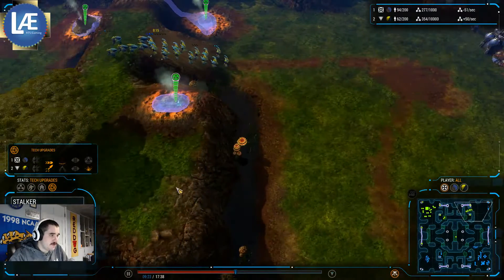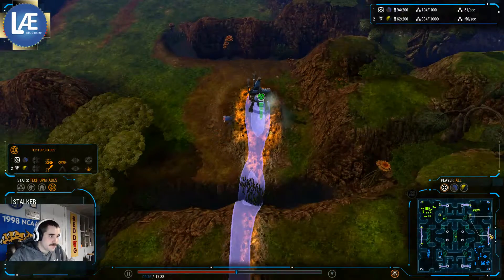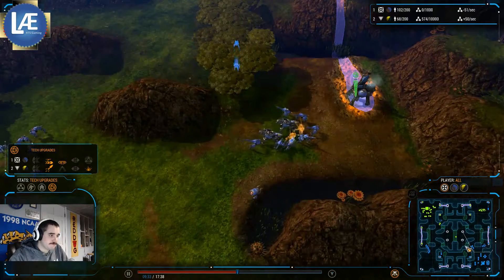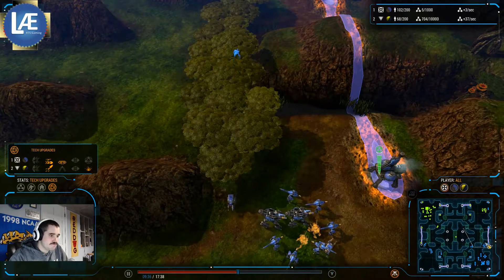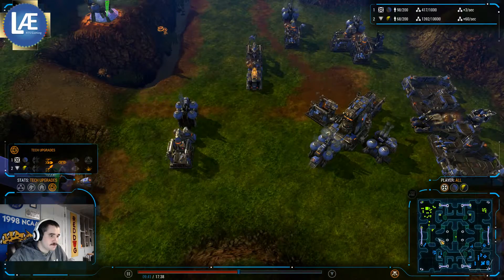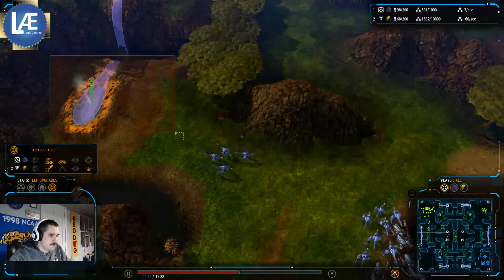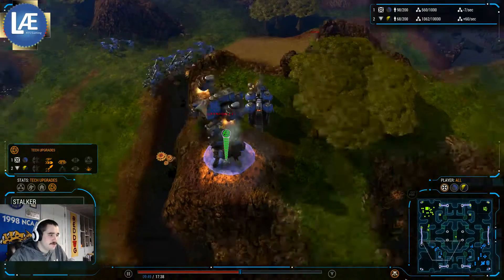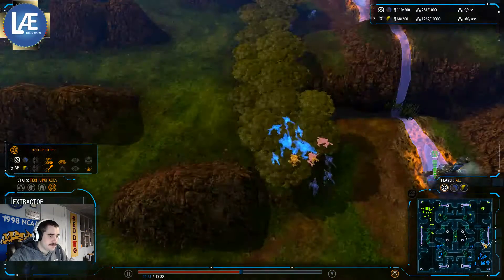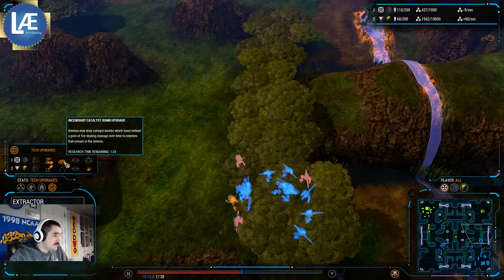Looks like this economy line will get destroyed. He's going to move over and will spot this. Now it's likely good to lose those. He also got an attack over here. Looks like there was an Extractor there — it just got exploded. He does expand down here and looks like he's going to build an Extractor up here. We've got some Stealth Seekers, and also Nimbus Incendiary Bombs.